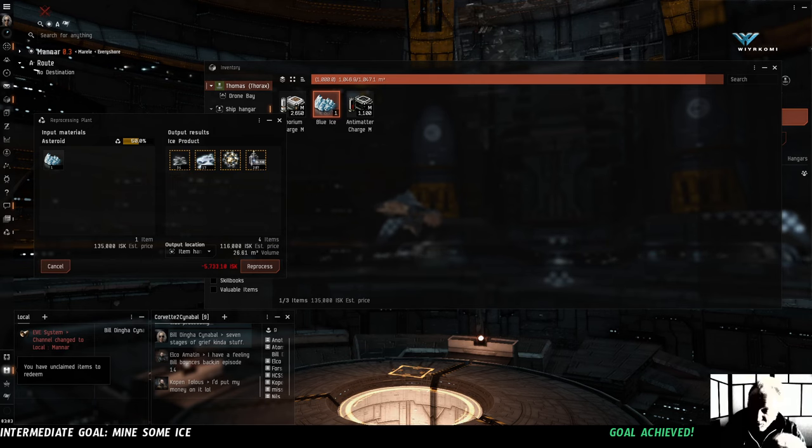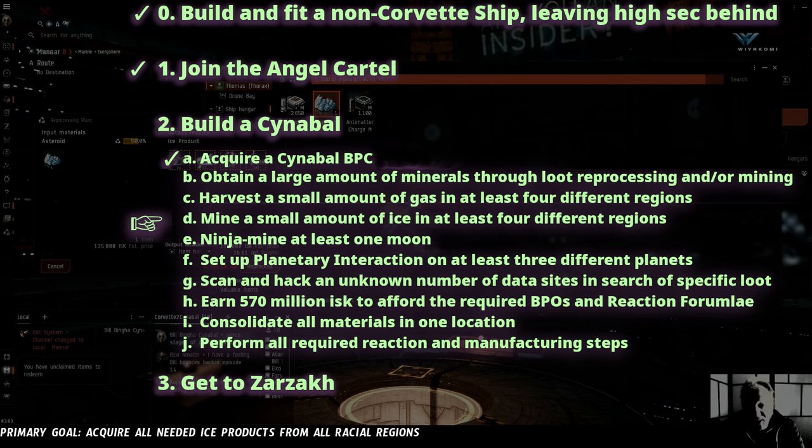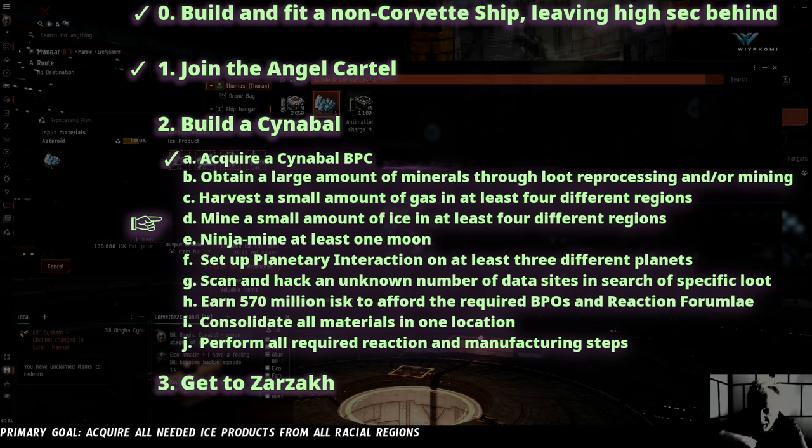So how does that help us? You've seen this task list before — all the things we're going to need to do to eventually build the Cinnabal. But I've realized that this task list is not super useful for measuring our ongoing progress, because most of these tasks we aren't going to be able to tick off in a single go — we're going to be doing them piecemeal. Like with ice mining, we need these oxygen isotopes, but we also need the hydrogen isotopes, the nitrogen isotopes, and the helium isotopes, which can only be got in Amarr space, Caldari space, and Minmatar space. So we're going to have to ice mine in at least four different regions of space before we can tick this entire task off.